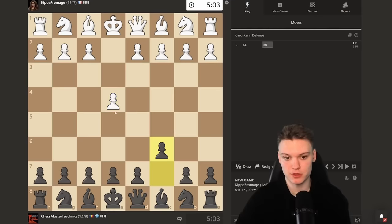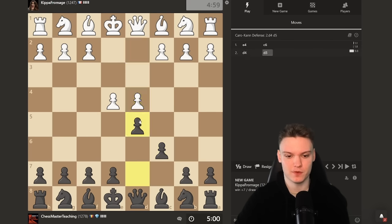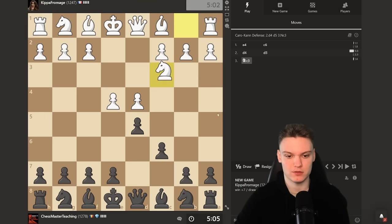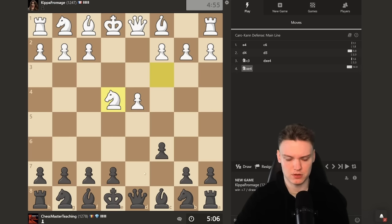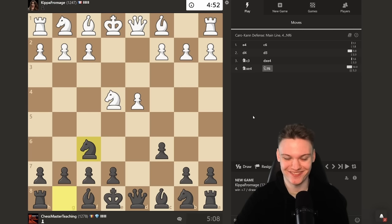Managed to get another e4 game. We're going to be sticking with our guns playing the Caro-Kann. Plays d4, and we do get to see another Classical. Going to be taking on e4, then going for the Tartakower in case he doesn't play anything weird like f3 where we can just take. Expecting them to take most of the time — you could go for the old mainline, but I like to stick with the Tartakower, which is kind of becoming the mainline nowadays even in top-level Grandmaster practice.